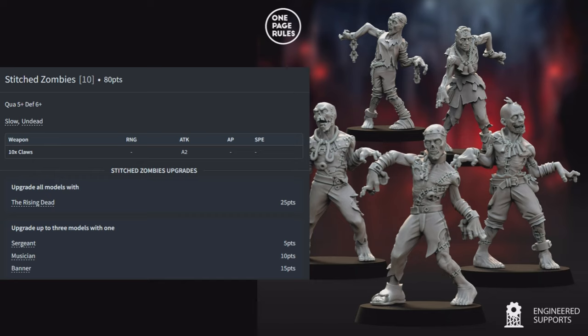Turn one begins. First zombie activation: the cart activates and gives its nearby zombie unit Regeneration. On the opposite flank, the Duchy tank moves 6 inches to put its nose on the objective, then fires — the big crossbow is out of range, but the cannon fires 3 shots, hits 2, and the zombies fail both saves on a 6+, losing 2 zombies. The center Corpse Cart holds and grants Regeneration to another squad.